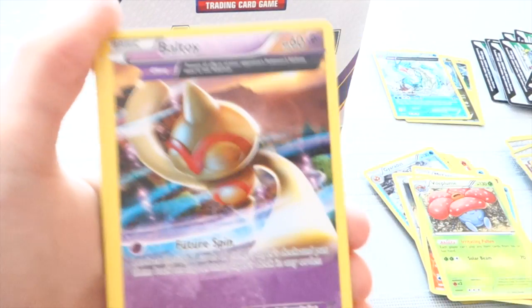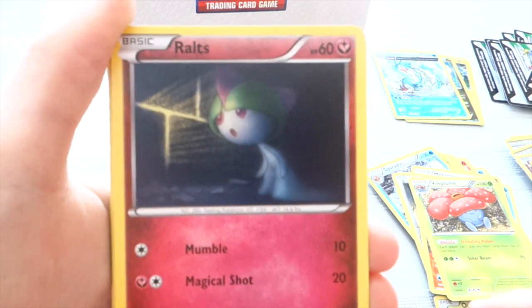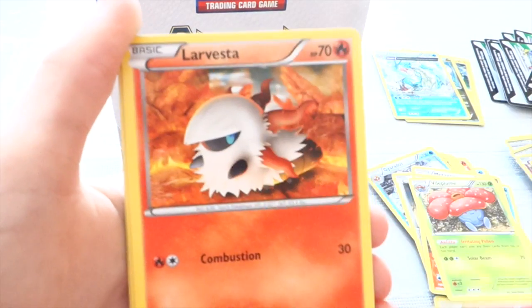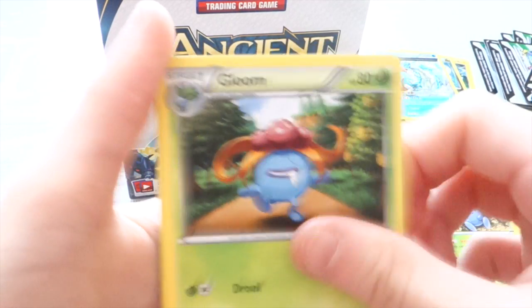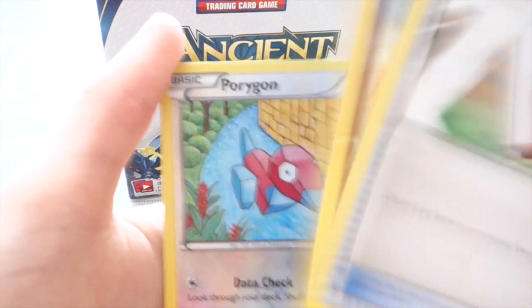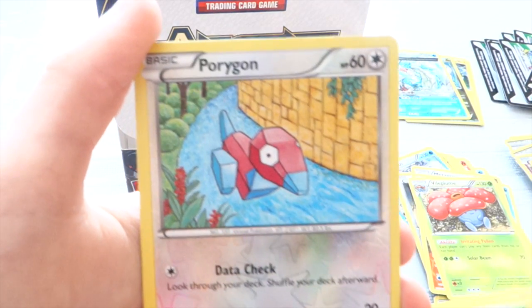We have Ritka, Beltoid — I know I'm saying that name wrong, but I can't say it to save my life — Valts, Larvista, Golurk, Gloom, Pain Ruler, Wiscot. Our Reverse is Porygon, and our Rare is a Golurk.